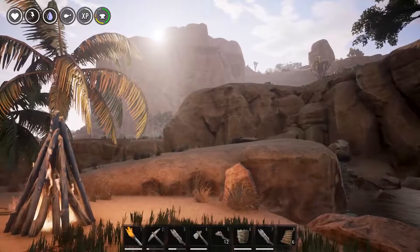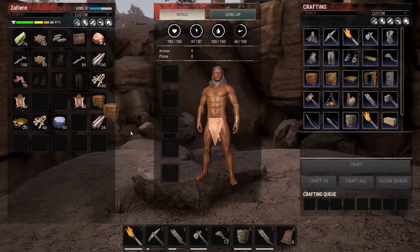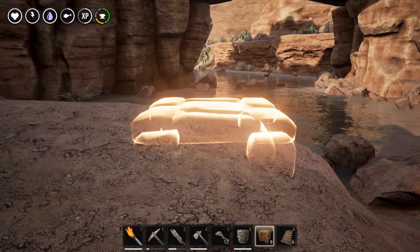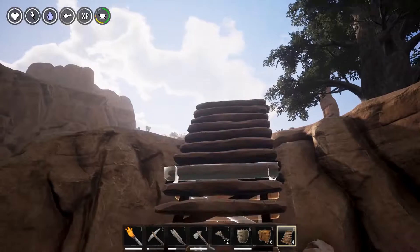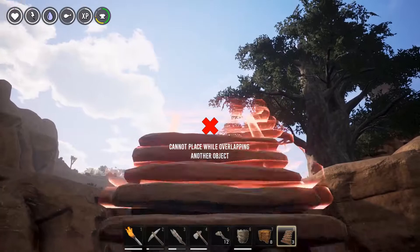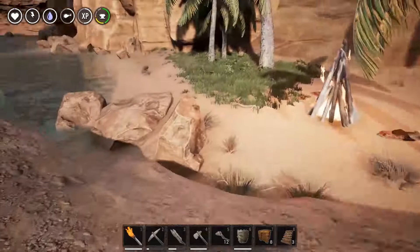Let's craft six, then put these right there. It needs to snap to an existing building piece. Okay, what if I put a foundation down like this — would that work? Okay now — yeah, yeah, oh this is gonna be amazing!